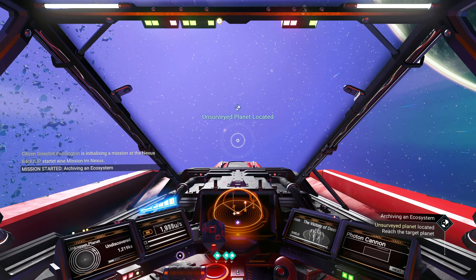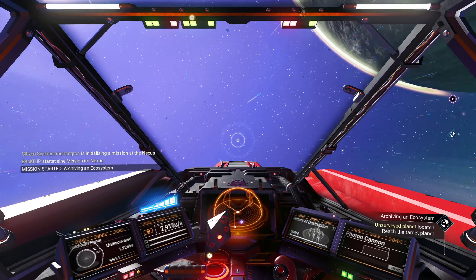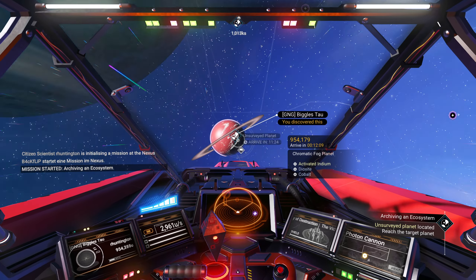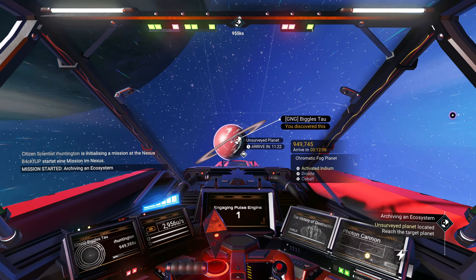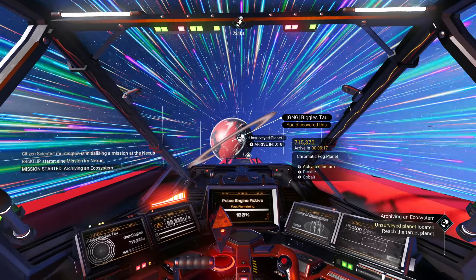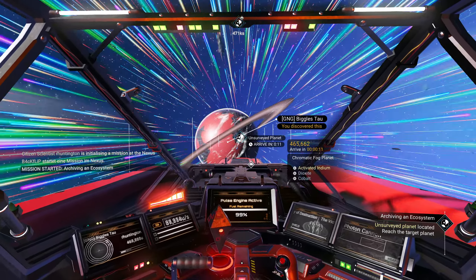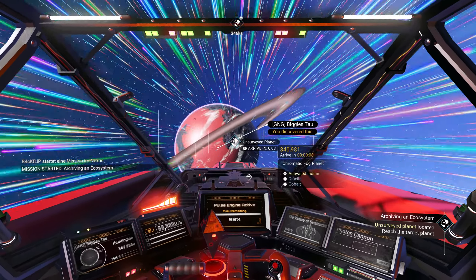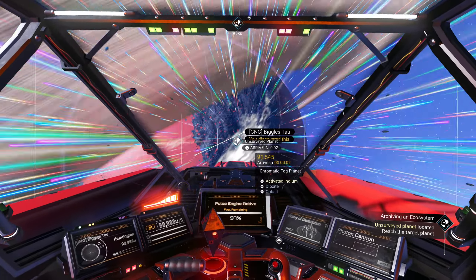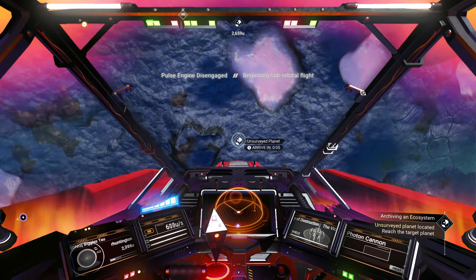We're staying in this system. An unsurveyed planet has been located. I probably have scanned everything, but if you say there isn't one - I discovered it, Biggles Tau. I think I've discovered everything on there and I have a base on there, so probably not going to be a lot to do. Alright, Biggles Tau, we are coming in.